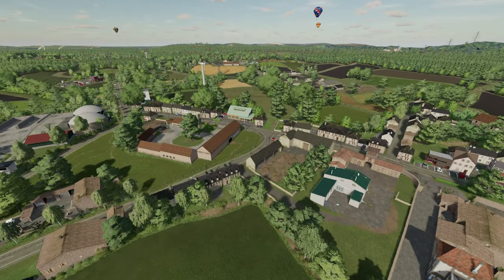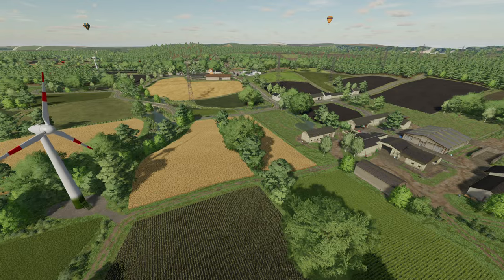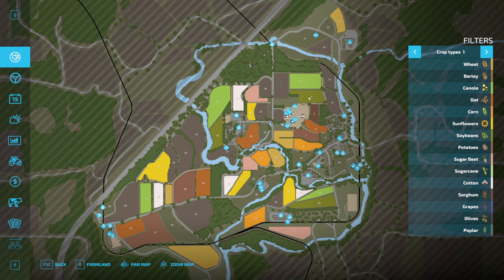Things have changed over the years, and anyone who's followed the map will know that even in previous iterations many things changed. Looking at the map itself, your main farm is located here with all your animals — I believe they're all built in. You have a small village and a larger village with many of the sell points and productions built into the map.